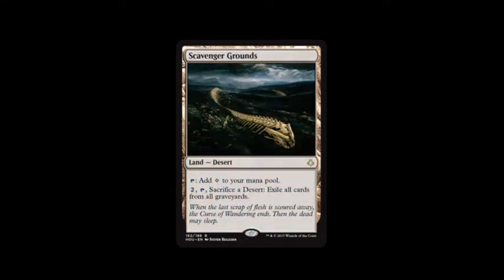Next one is Scavenger Grounds. I can tap it to add a colorless to my mana pool. Pay two, tap, sacrifice a desert — exile all cards from all graveyards. Which could be good if you're going against a lot of embalming and exerted cards.